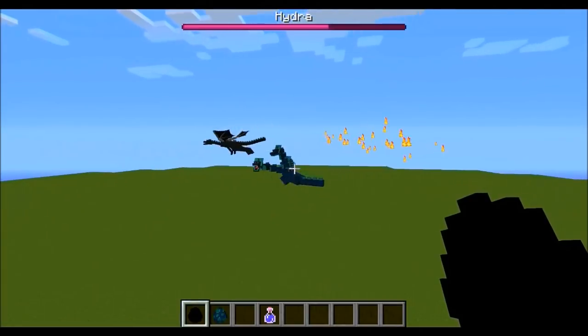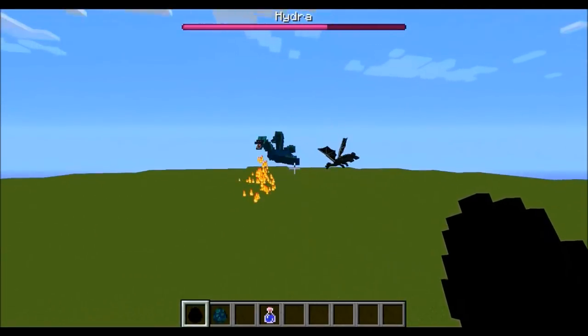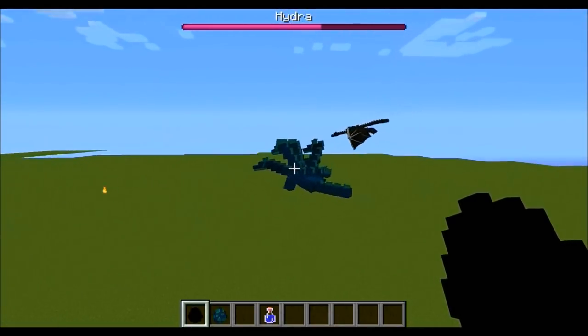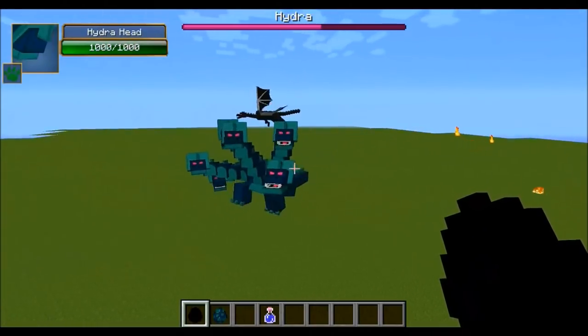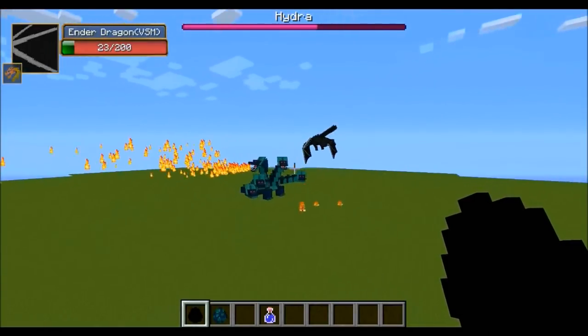The Hydra has multiple heads now — he spawned in extra ones, which is probably a big disadvantage for the Ender Dragon because more heads mean a higher chance of getting hit. Fire is getting sprayed all over the place. The Ender Dragon is taking damage but he keeps knocking the Hydra everywhere. He's got like 10 heads right now — this is so crazy. He's knocking him towards me, which is bad. The Ender Dragon is down to 28, 23.